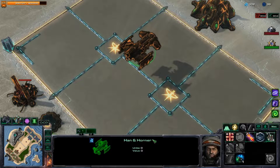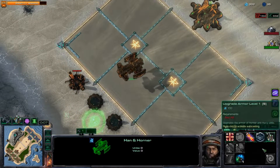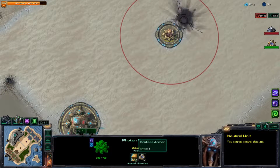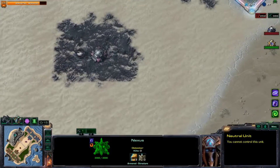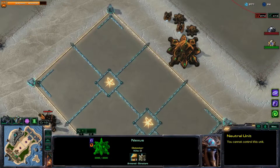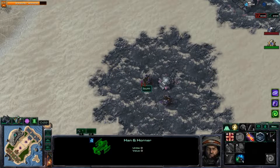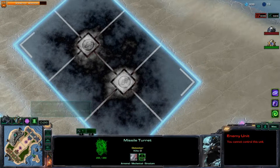Alright, welcome back to the Rush Brawl - we are playing some Han and Horner today. In this brawl there are no shields on our buildings, the entire map is revealed thanks to Insight, and we also have Aura which lets you pick something to buff your team. Looks like we've got a Stukov opponent in the last position, and I have no idea what I'm up against.